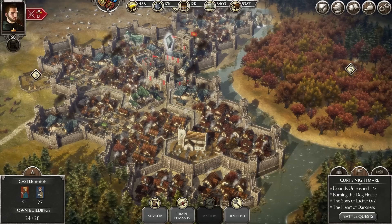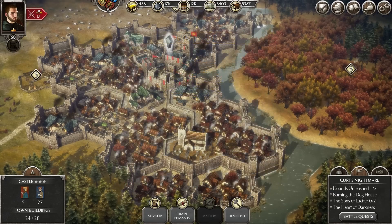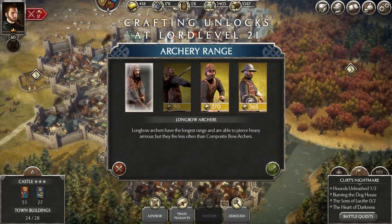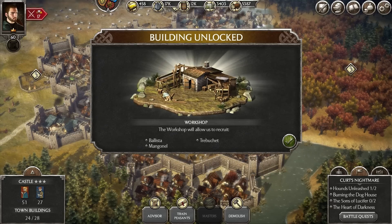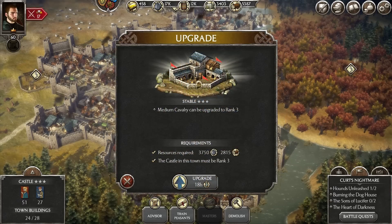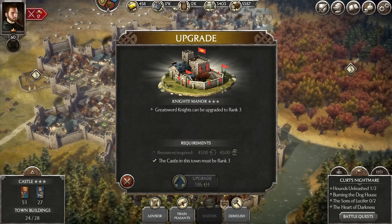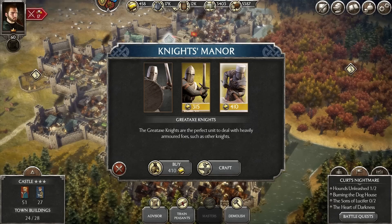Soon after the beginning, you will want to invest in military buildings. Barracks host your standard melee infantry units, wielding swords, spears, maces and axes. In an archery range, you can recruit longbow and composite bow archers, javelin throwers and crossbowmen. In the workshop, you can build artillery like ballistas, mangonels and the devastating trebuchet. In the stables, you can build light, medium and heavy cavalry, ready to charge down the enemy. Finally, in the knights manor, you can unlock the best of the best — longsword, greatsword and greataxe knights, sworn to protect your realm at all costs.